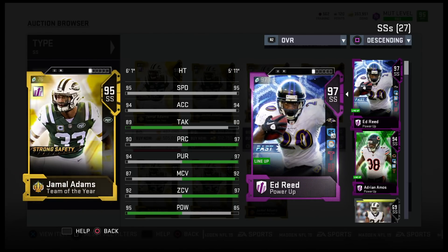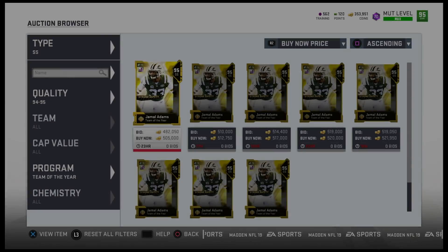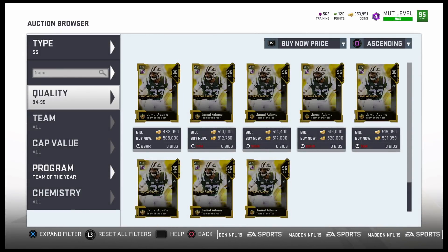As far as coverage, Ed Reed is of course the coverage guy — I'm not getting rid of him. I'll sell Amos and get Jamal Adams at this point. Jamal Adams is definitely a nice card I potentially want to add to the squad, but I'm not sure if I want to pull the trigger today.